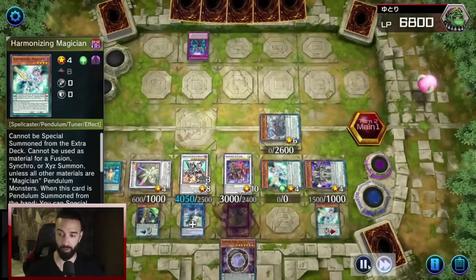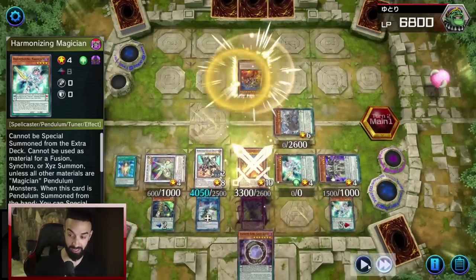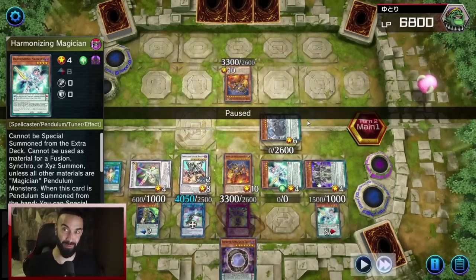Let's see if my opponent is able to out this board. He throws Imperm — nice Imperm bro — then Kaiju. He has Imperm and Kaiju.